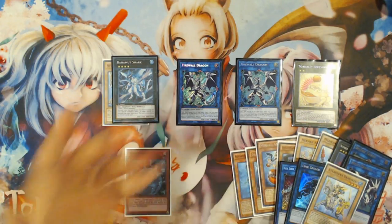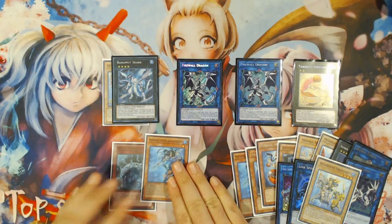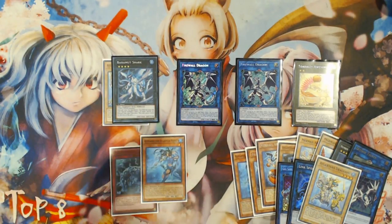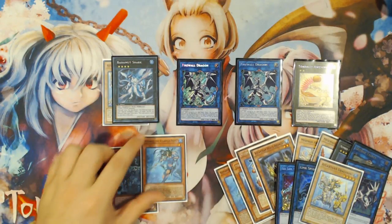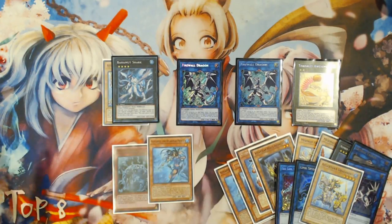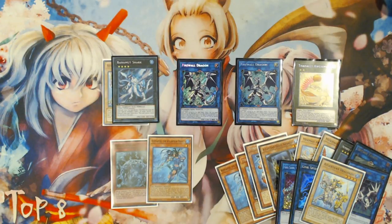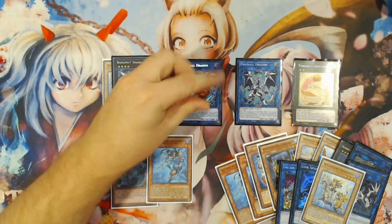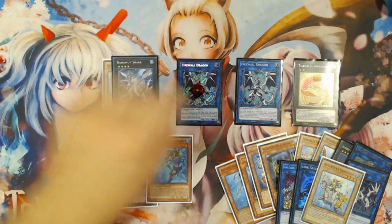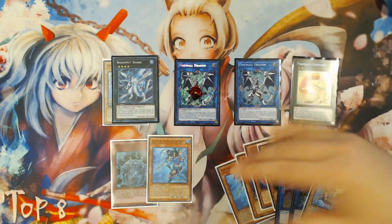Your Dragoons triggers for a search here. It doesn't really matter what you search — you could search another Megalo, a Nephtabyss for Abyss Sphere link plays, or another copy of Heavy Infantry so you don't have to rely on Toad hitting the Grave to add it back before using Abyss Sphere. This Firewall Dragon is unused and can bounce for one; the other Firewall is a body on the board. You have Toad to negate a card your opponent plays and potentially steal it.